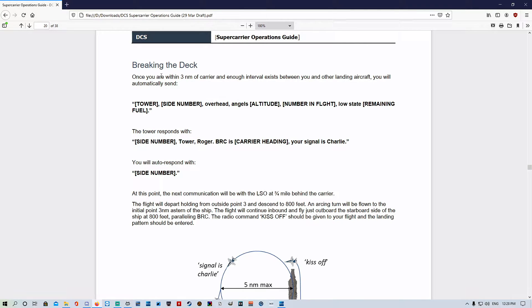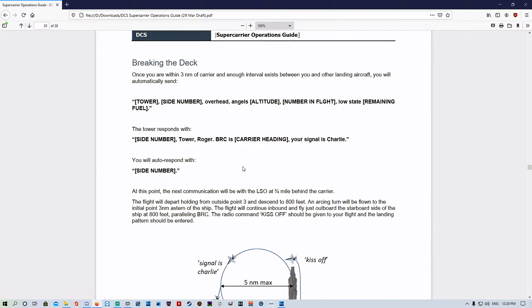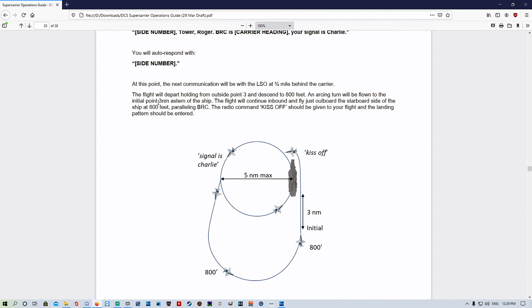We'll read through it and then we'll do it in the jet. Breaking the deck: once you are within three nautical miles of the carrier and enough interval exists between you and other landing craft, you will automatically send tower your side number overhead angels. We've done that in the previous video - we've gotten the signal is charlie, we respond with our side number. The next communication will be with LSO at three-quarter mile behind the carrier.